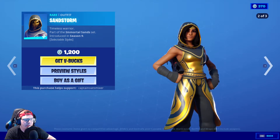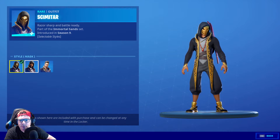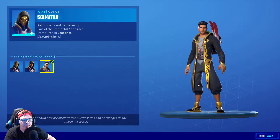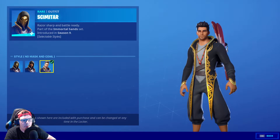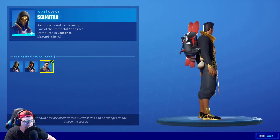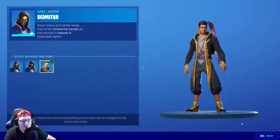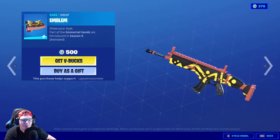Next up is Scimitar, which is the other half — he looks really good too. You can get him with no mask or no mask and cowl, which is also my favorite for him. Love the sneakers — it's a great way to modernize the skin. He almost makes me think of a modern-day Desmond from Assassin's Creed, or like Aladdin — he's got a little gold pouch in the back. I think it's really cool.